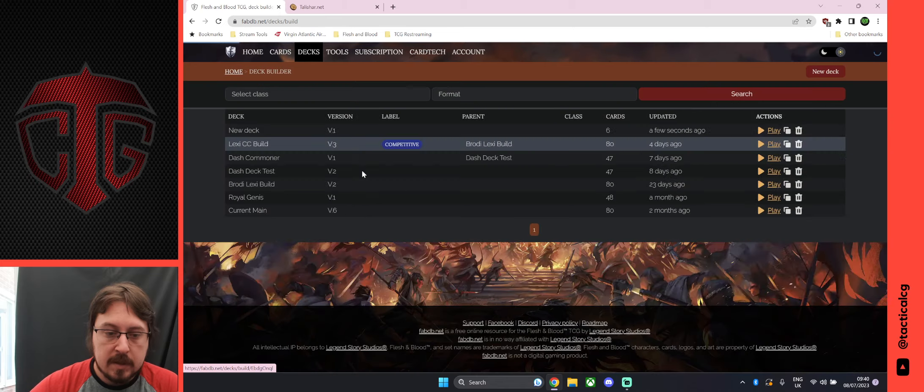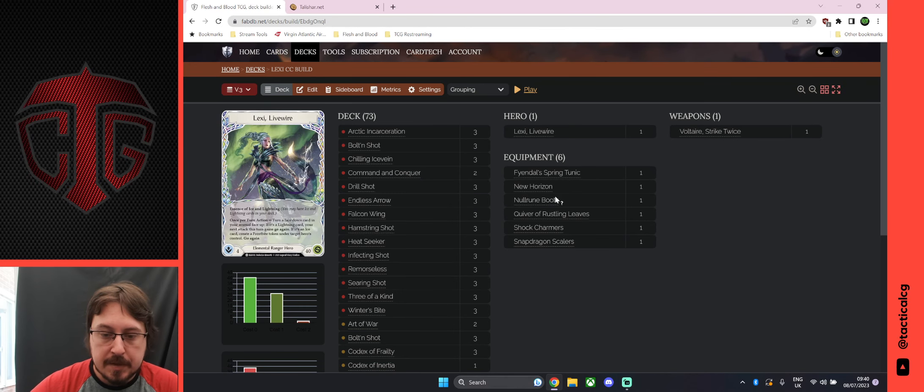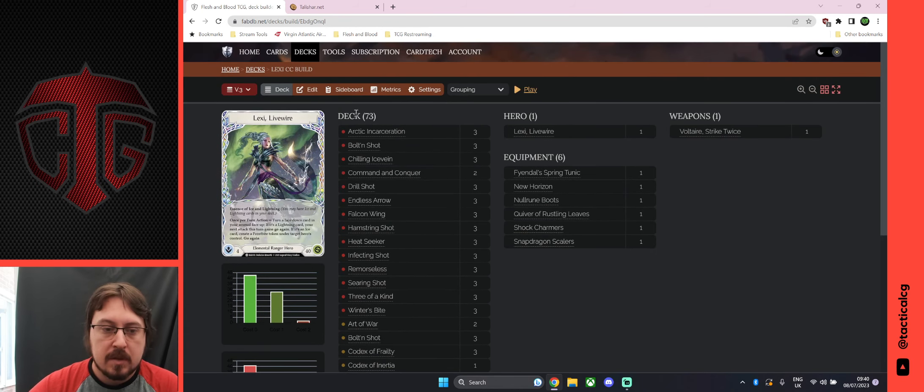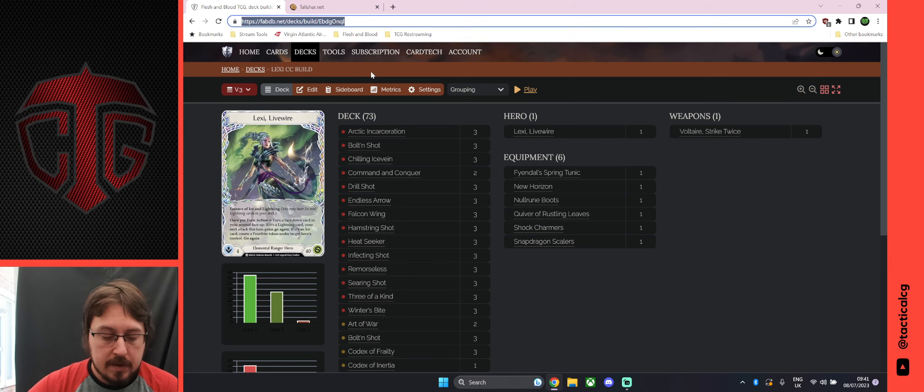Once you've created your deck, it will look a little something like this — I've got all my equipment, the weapons, and all the cards in the deck. Once you've made your deck, you simply need to grab the link for it and then head over to Talishar.